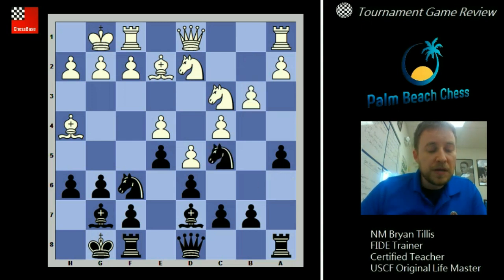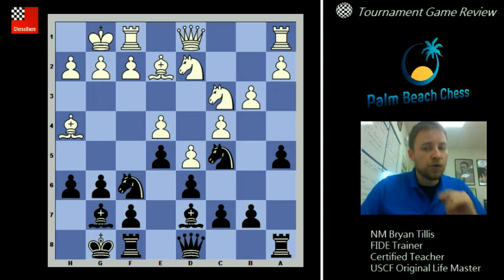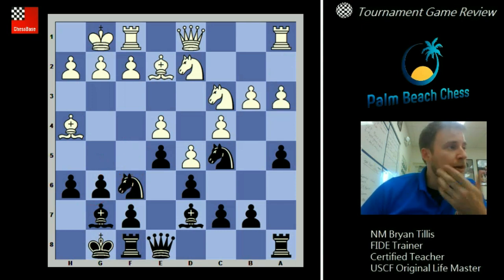Knight c5, b3 — this is setting up the plan we talked about: b3, rook b1, a3, b4. White's playing flexibly on both sides of the board, not letting things get out of hand. Queen e8 — what is the point of this move? So your knight can move! You can play knight to somewhere — not knight h5 right now. Knight h7 on the other hand makes sense, then f5. After a3 he's continuing the plan, kicking the bishop.